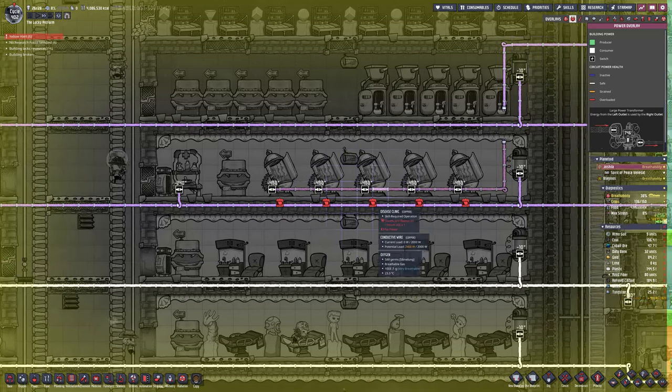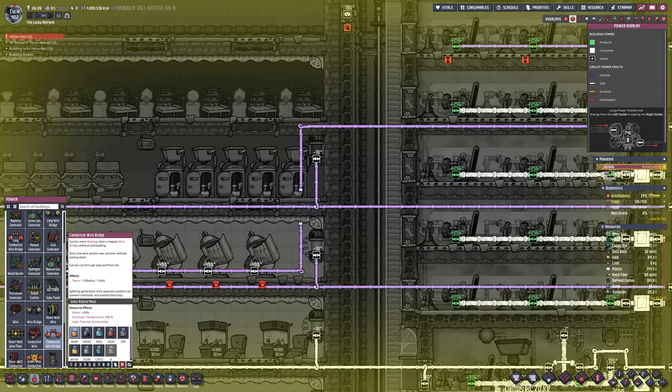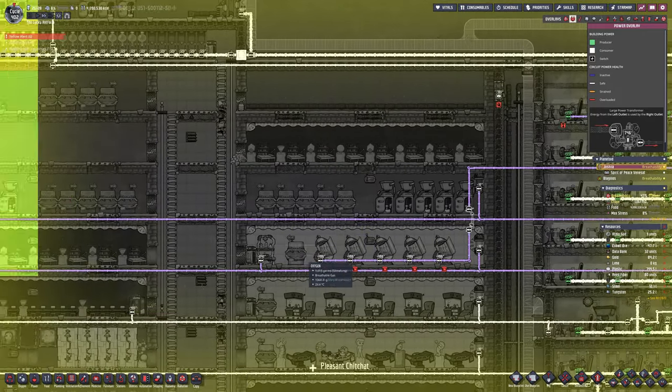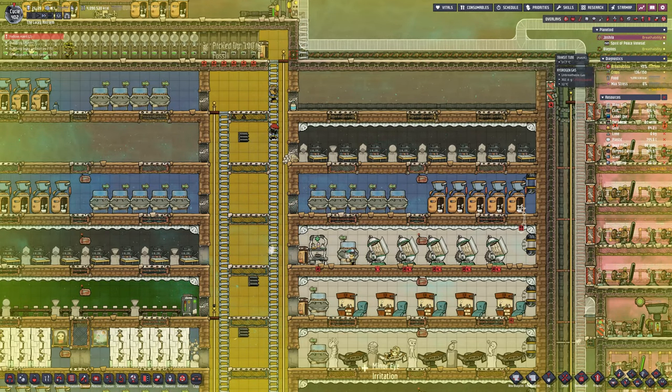They're all up and running now but they aren't getting enough power apparently — no, because they're not wired up. Yep, that helps. Connecting the cables actually helps. When they're wired up we should then be safe for anybody in the future getting the zombie spores.